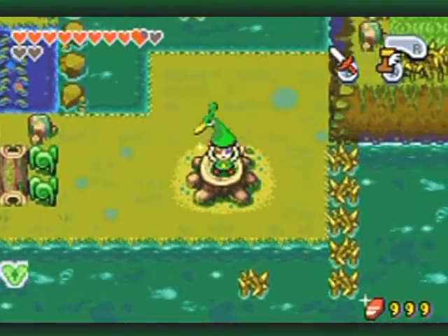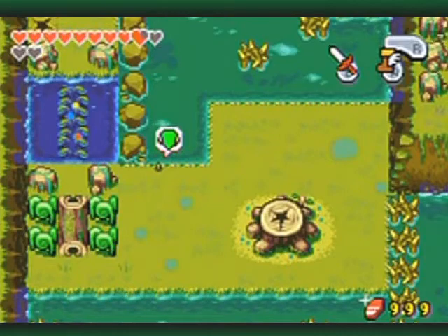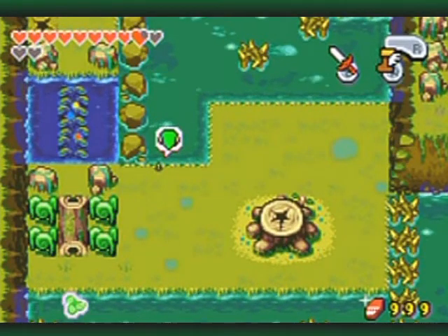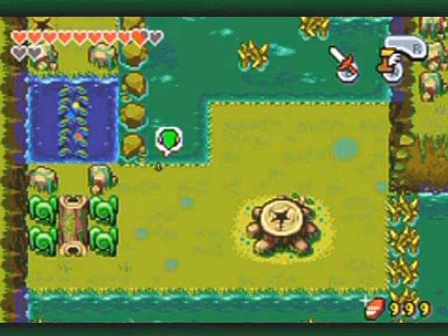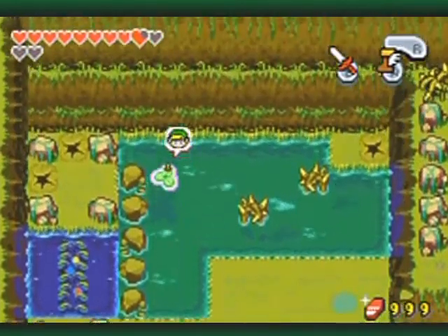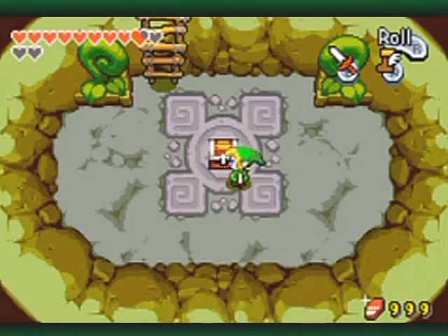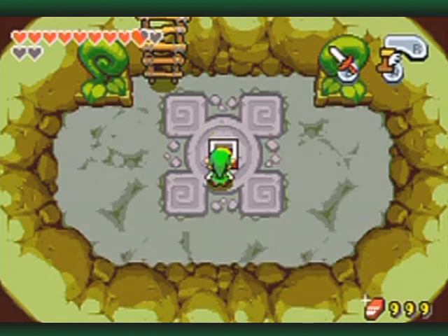Let's transform and start with this lily pad — but I can't start with this lily pad unless I get the lily pad back here. There we go! Land ho! Inside here is reward number one: a blue Kinstone piece.